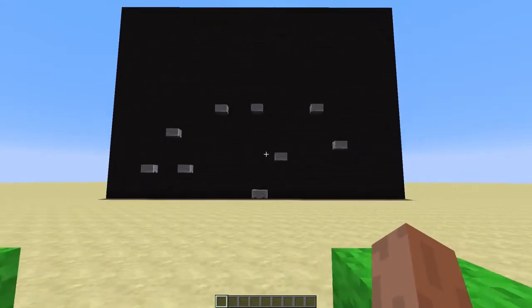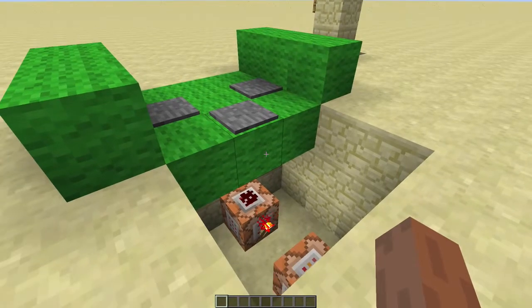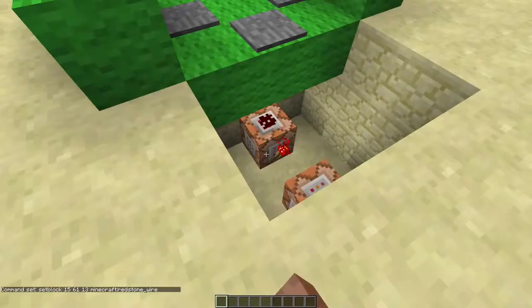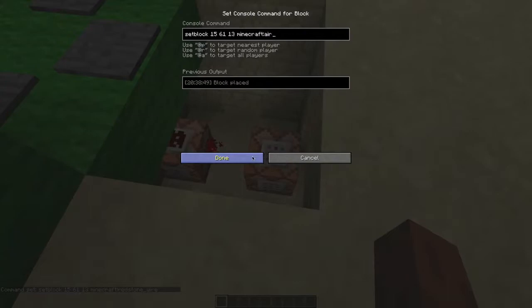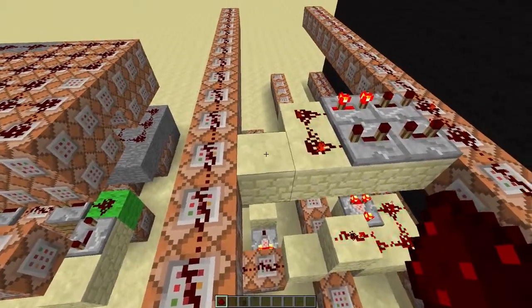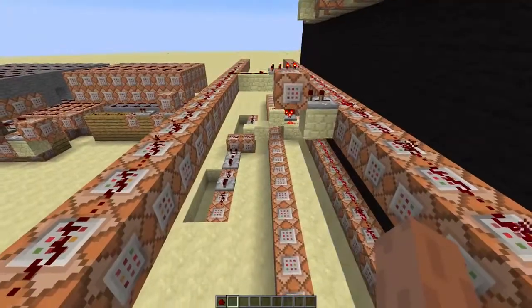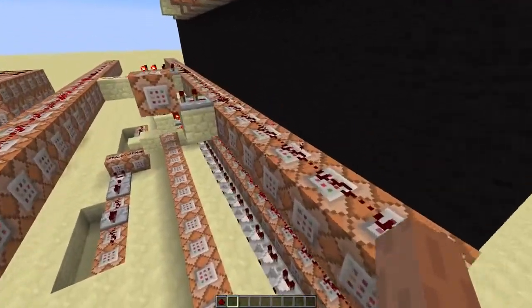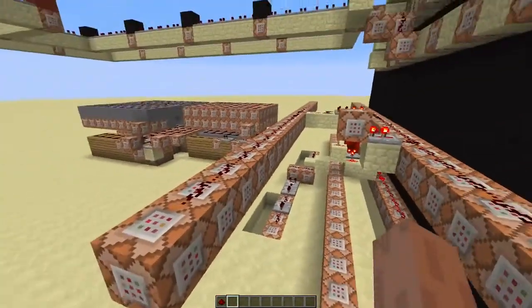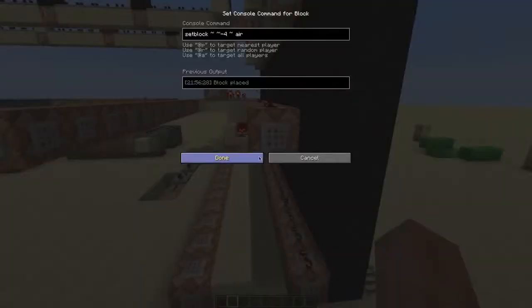We've got our moving minecart now, but it doesn't shoot yet — that's what this thing is for. This command block sets a block to redstone wire, and this one sets it back to air. So when you step on the pressure plate, this block turns into redstone wire, and when you step off it, it will turn back to air. What that basically does is make sure these command blocks will be powered — these two rows of command blocks will set this row of blocks to air.